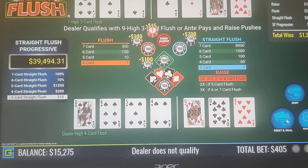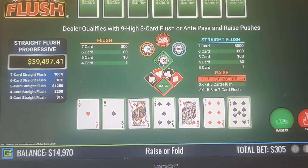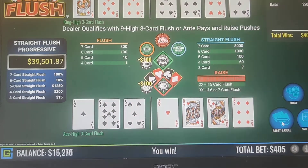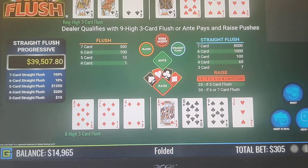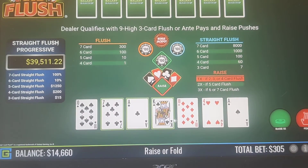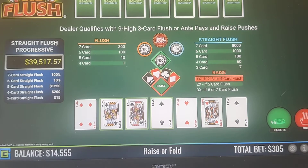I'm sorry, my camera is a little bit off — I really can't see what's going on in the upper right-hand corner where it gives you the payouts. I apologize, that was my fault. Ace-9-5, we're going to raise that 1x. 8-7-4, we're going to fold that one. Ace-King-7 — 1x raise. King-Jack-2 — 1x raise.